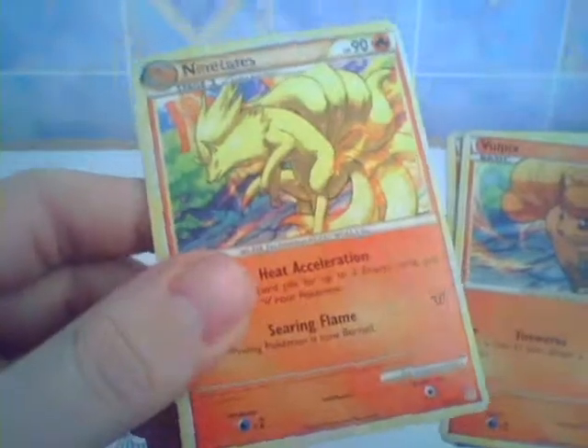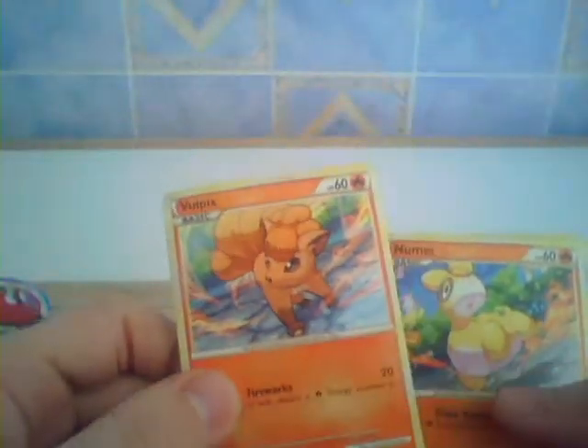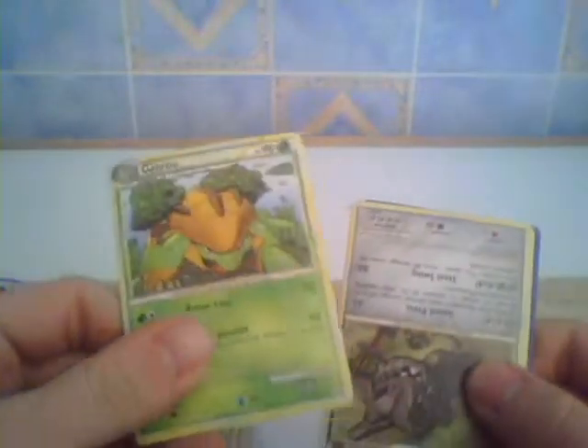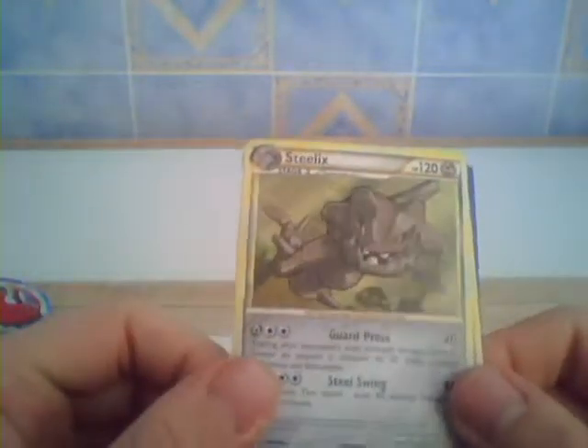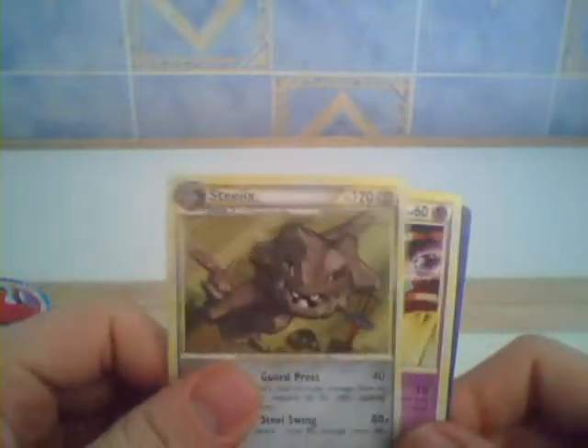Poliwrath — it's a rare. Ninetales — it's a rare. Vulpix, Common Numel, Magmar, Spearow, Aipom, Rosarad — a rare. Kakuna, Grothal, Steelix — that is a rare.